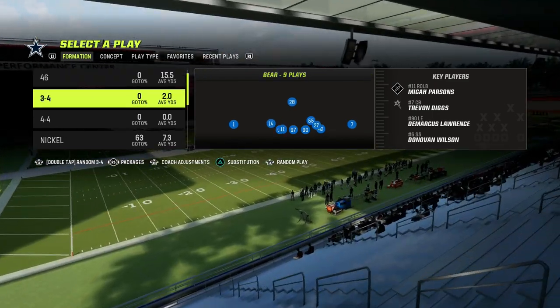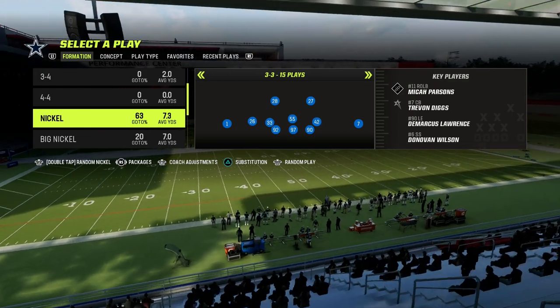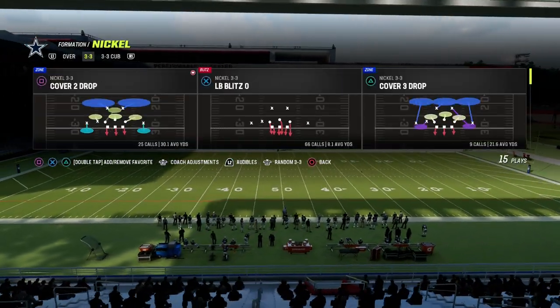We're actually going to be updating the ebook as well post-patch with some new really cool stuff out of the formation. We're in the 46 playbook, Nickel 33. The play is LB Blitz 0.